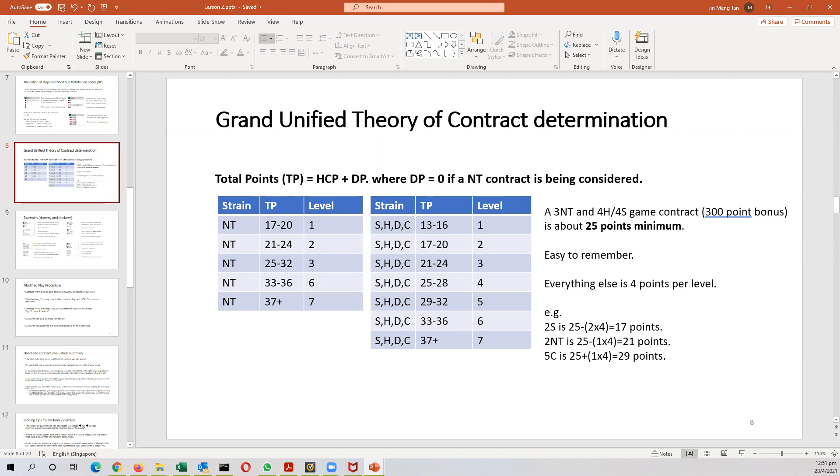In this lesson, we teach you how to count high card points and how to count short suit distribution points, or DP. On this slide, we present the grand unified theory of contract determination: total points equals high card points plus DP. DP is zero if you are considering a no-trump contract. As we said earlier, you prefer a major suit over a no-trump contract over a minor suit contract.